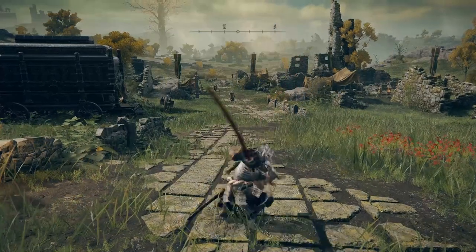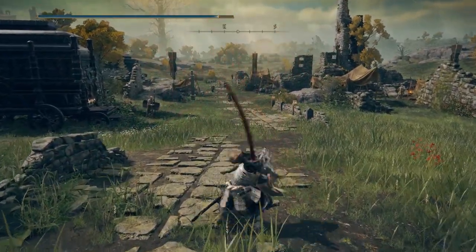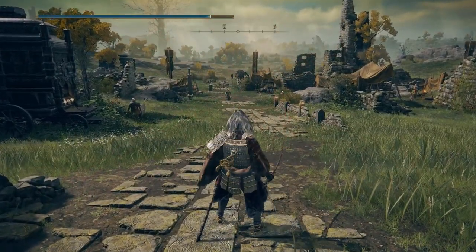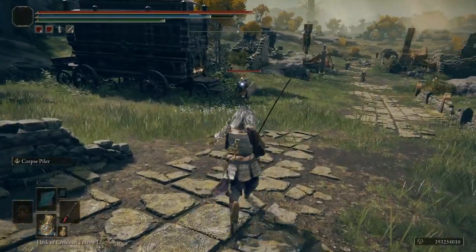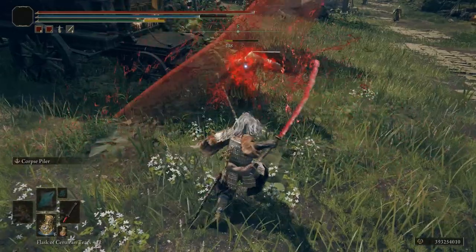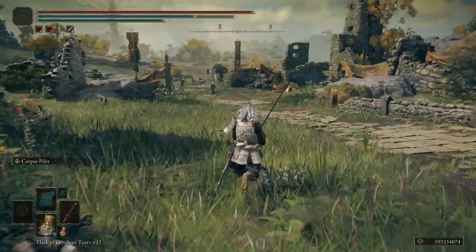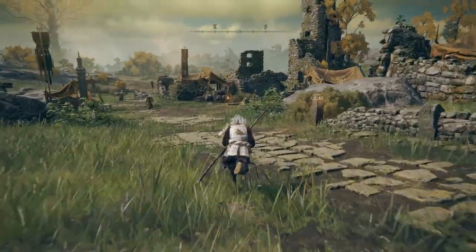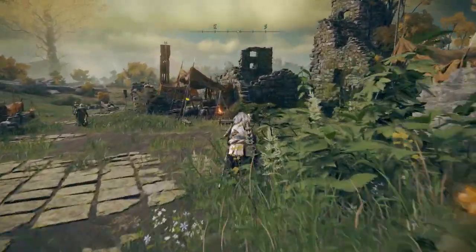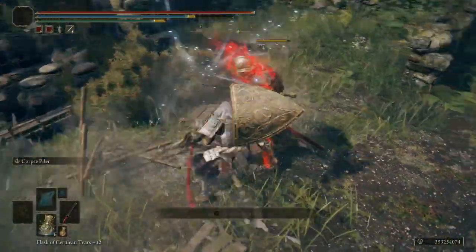Who would have thought splashing people in the face with blood would be such an effective means of combat? The ash of war on this weapon is truly enjoyable to use and very effective at killing enemies in Elden Ring. The weapon of an Okinawan swordsman from the land of reeds — a cursed weapon that has felled countless men.